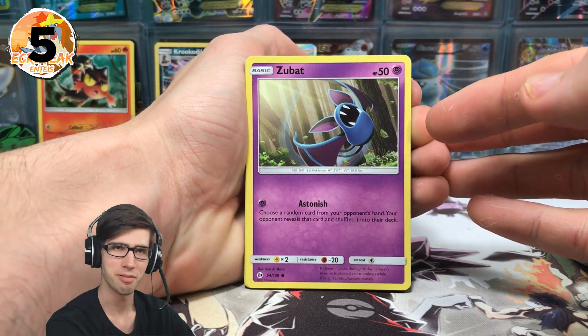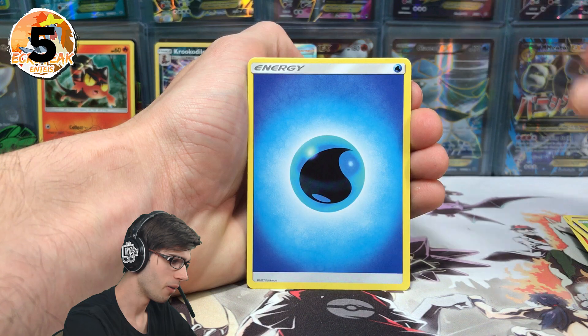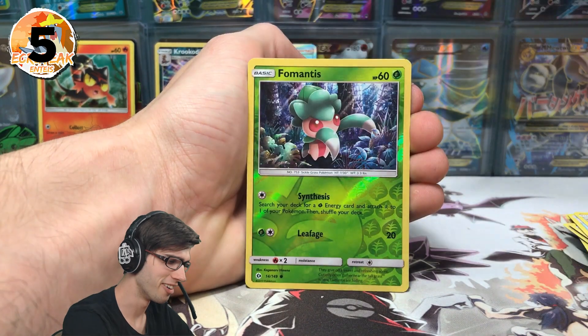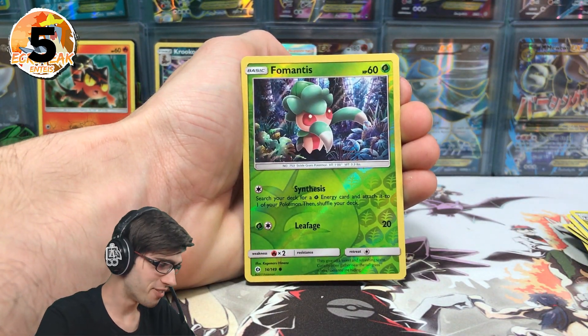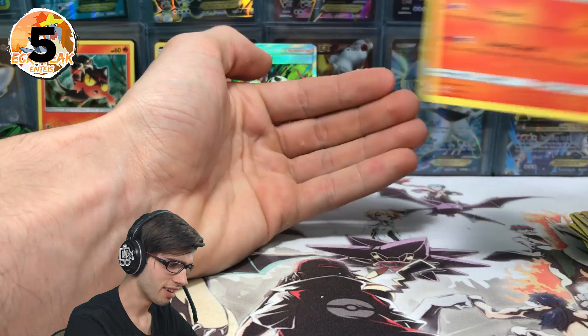I just want to hit the competitive pick. We've got a Zubat, Yungoose, Shelmet, Paras, Caterpie, Water Energy, a Crushing Hammer, Charjabug, and a Dragonair. No — a Formantis Reverse Holo, and to finish things off today, just an Incineroar regular rare.